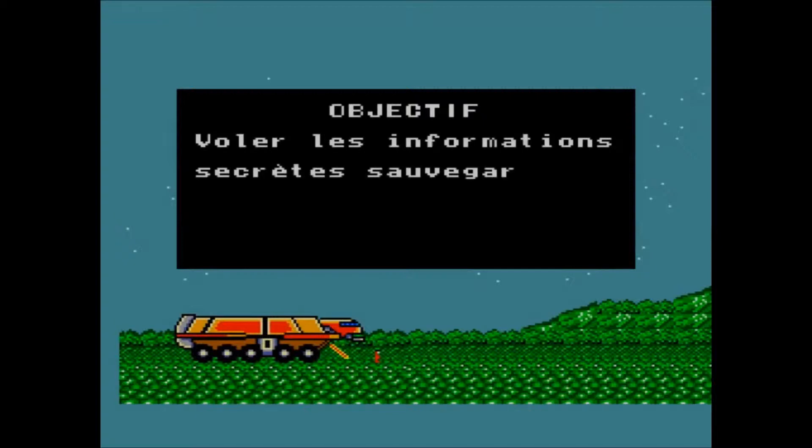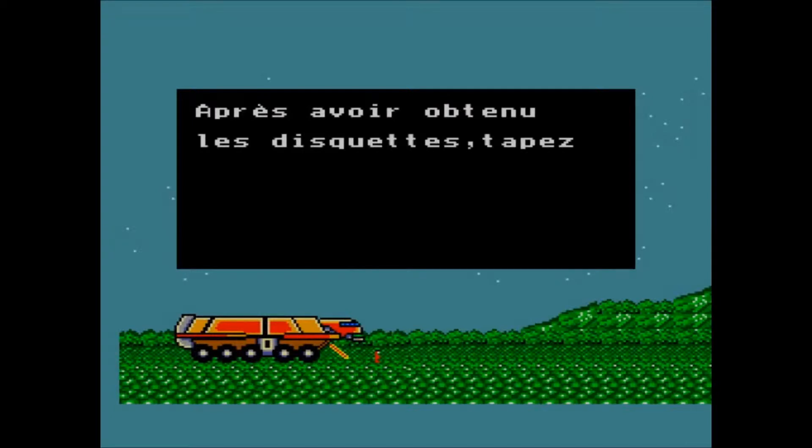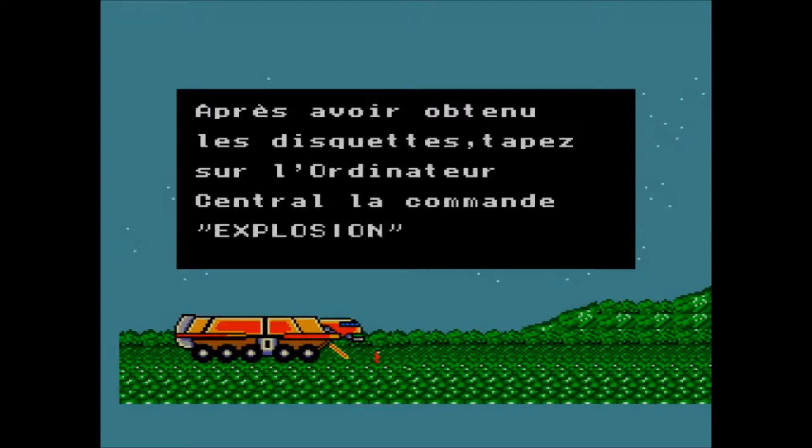Objective: steal all the data stored on these obsolete, archaic five-and-a-half-inch floppy disks from the Norsephosus here on planet X. Gotta love the 80s — everything was called planet X. Once you find these disks, tap into the main computer and put in the explosion command to blow this place up. I like the sound of that.